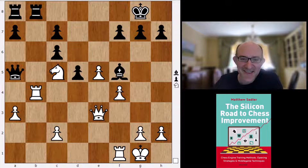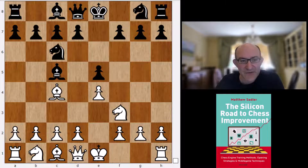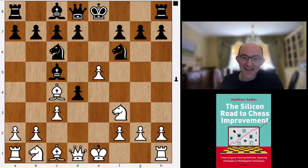Apart from Nf6 - always the engine's main choice - Bc5 is also possible. Here again I had a look at what Gawain was recommending: this quick Italian - not d3, but d4 as well. This has become a very topical line at the top level.